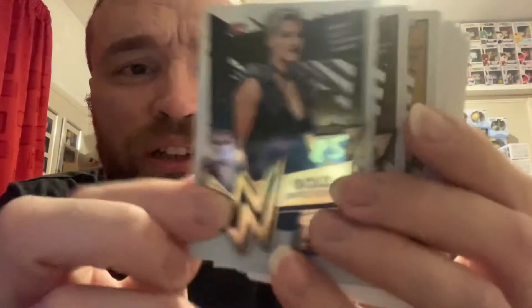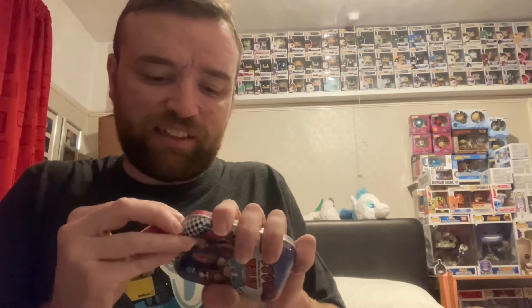We've got AJ Styles and a Seth Rollins — that's all of them. Nothing we need in that pack. The only gold we still need is Randy Orton so we'll still be on the hunt for him. It also comes with one of these mini tins as well, so let's see if we can pull something from the mini tin.